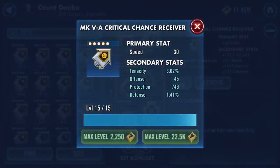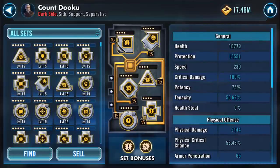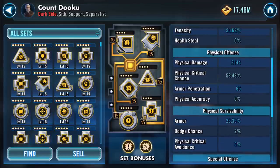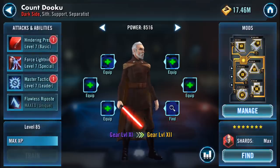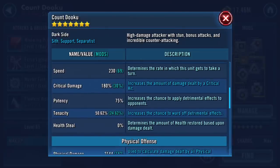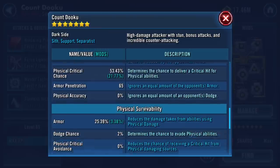So that is Count Dooku at gear 11. 15,000 protection, 230 speed, 75% potency, 50% tenacity - which could come in handy for him. Against the AOEs, that potency isn't boosted whatsoever - that's his base potency. Wow, I can see why he used to get used a lot.